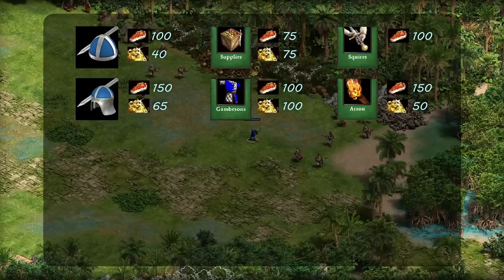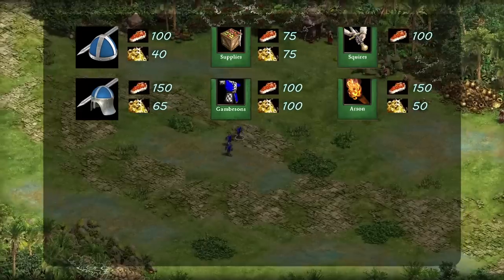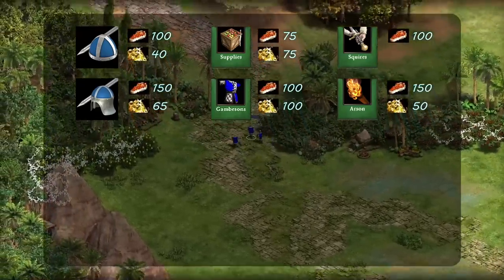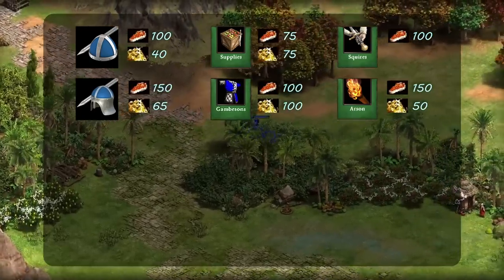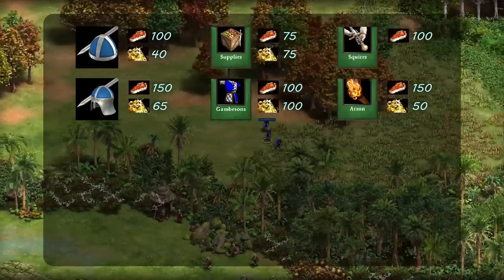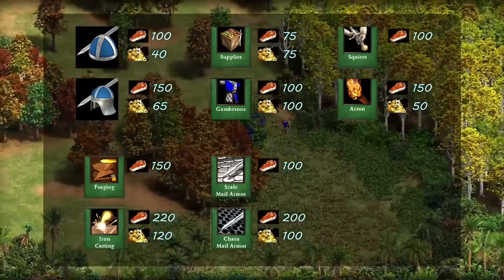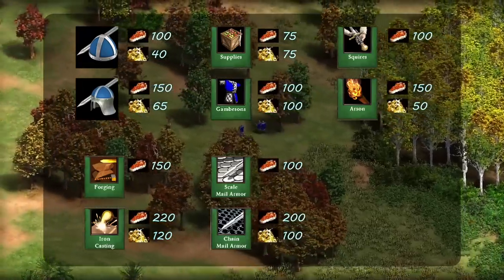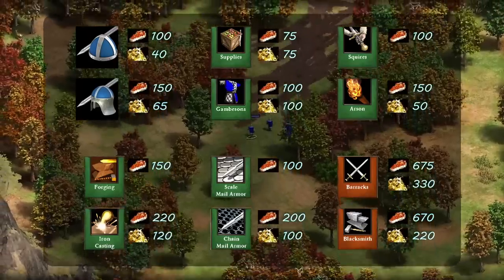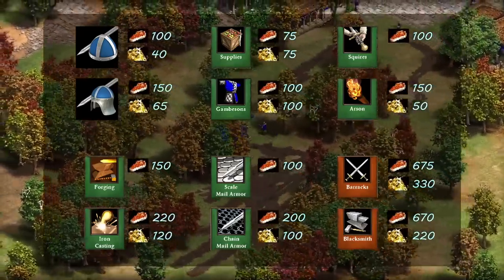Let's look at all the different upgrades you can get for long swordsman in castle age. We've got barracks techs — the infantry upgrades — and then supplies and gambesons. Gambesons is an upgrade you get after supplies, so you have to research supplies first and then gambesons is unlocked. There's also squires and arson — so there are six techs in the barracks, which is a lot. From the blacksmith we've got four techs: plus two attack and plus two armor.